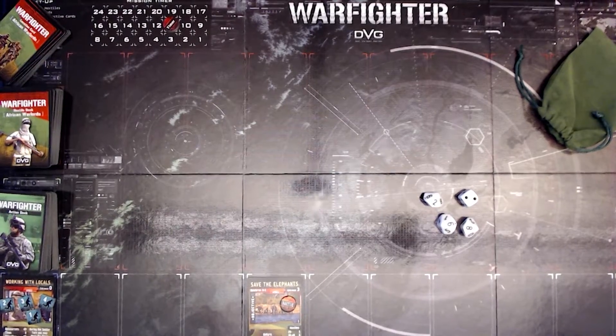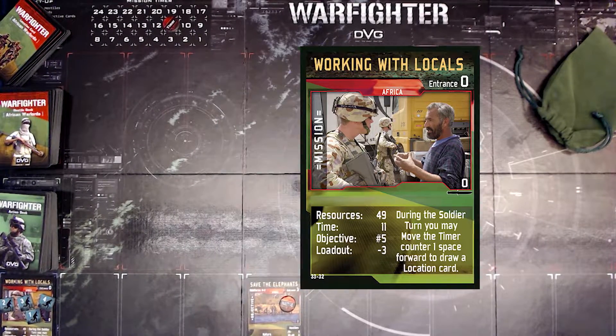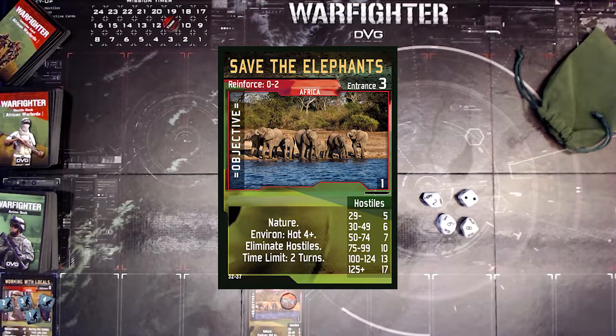Our mission is Working with Locals. It's got a resource of 49 and gives us 11 turns on the timer counter. The objective is at number 5, and the loadout value is minus 3. Our objective is to Save the Elephants. It's a nature location with an environment of Hot 4+. In fact, every Africa location I've seen has the Hot environment. The winning condition is to eliminate the hostiles, and you have a time limit of 2 turns once you activate the objective.